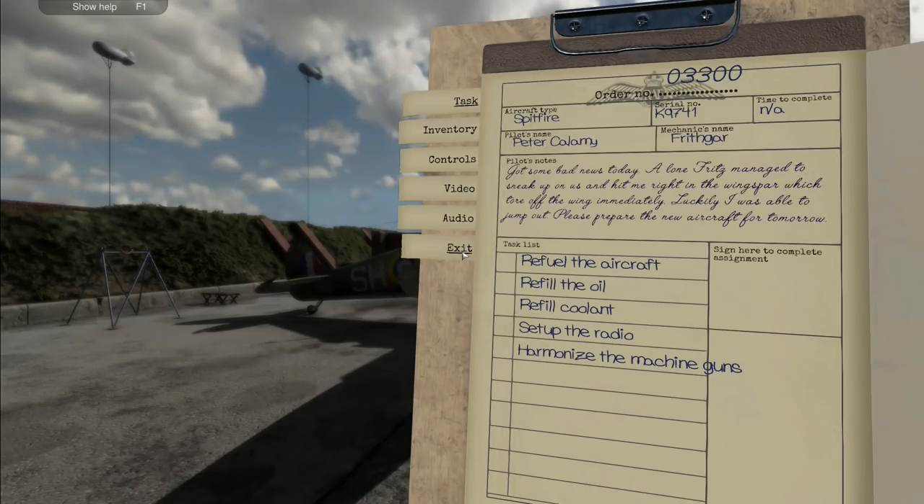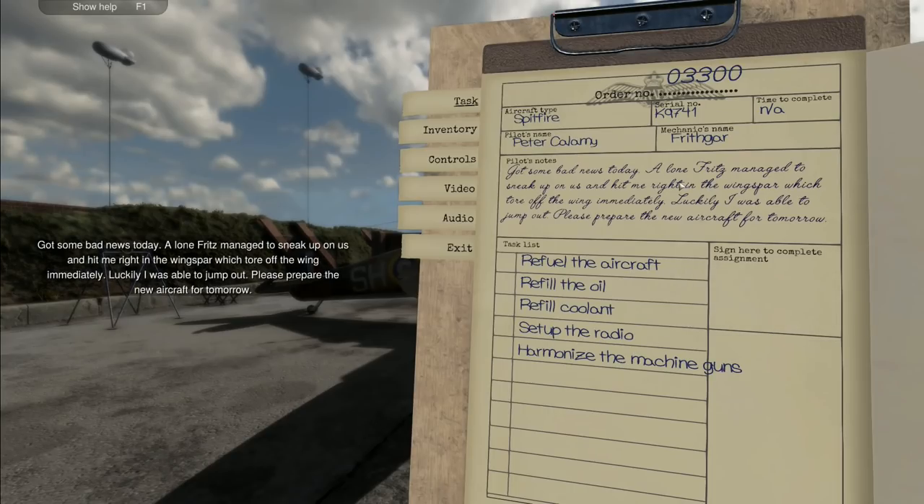Hey folks, it's Frithgar, how you doing? Welcome back to Plane Mechanics Simulator. Today we have to refill the aircraft, refill the oil, refill the coolant, set up the radio, and harmonize the machine guns - all this because silly Peter Calumny got his plane shot down. So now we've got a brand new plane and we've got to work over the new one, basically just get it set up for him.